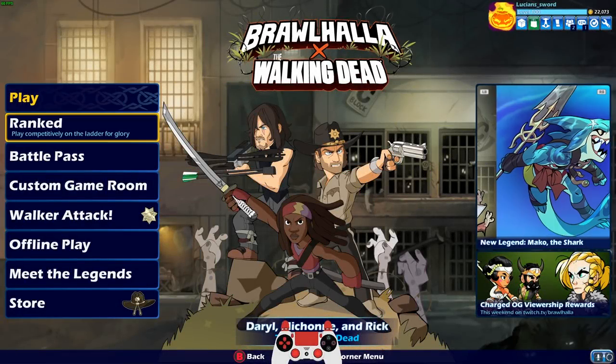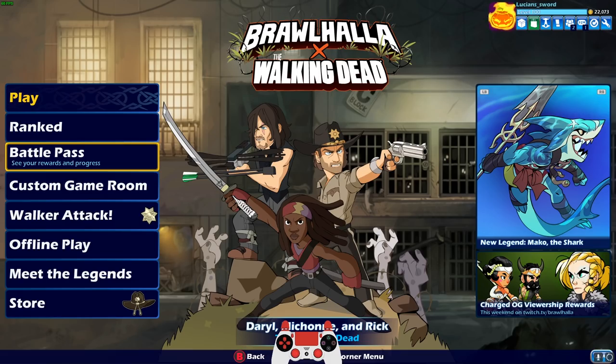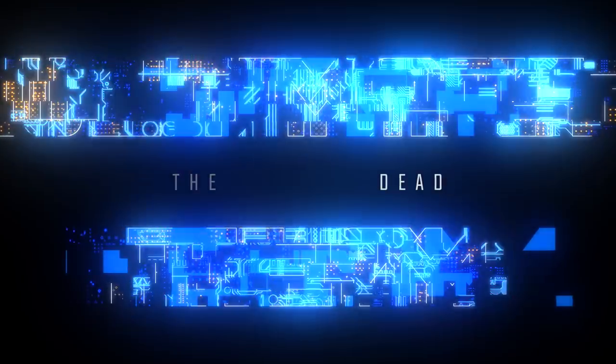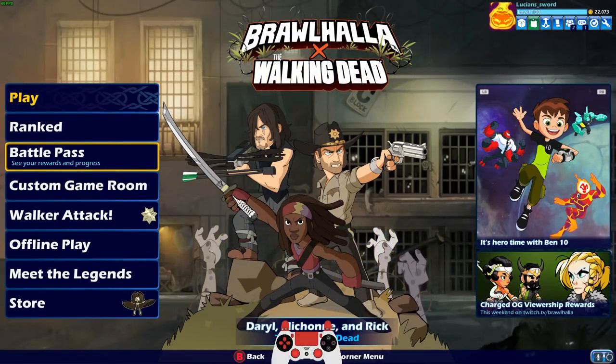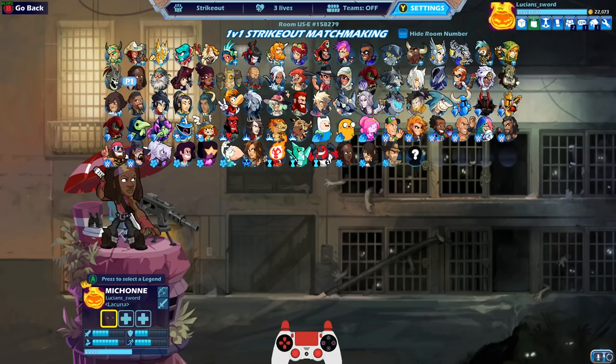How's it going everyone, LucianSword here playing some more Brawlhalla for you guys today. Today we are going to create the ultimate Walking Dead crossover team. We're gonna put Daryl, Rick, and Michonne on the same team in strikeout.